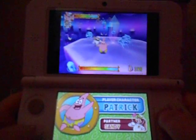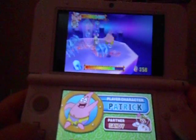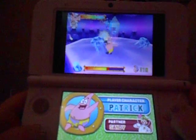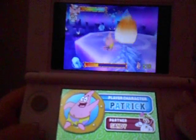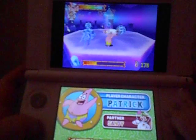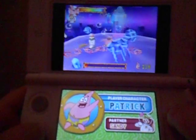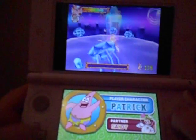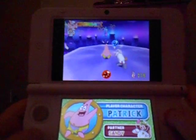The blue gem is hidden in a crystal, so we need to destroy the crystal. But every time we attack, it will activate some stalagmites, and you also can't get rid of those jellyfish. I think it's best to have Sandy with you because you can use her special move — it'll bring down a lot of the crystal's health. We need to have enough melody shells for combinations. Found the blue jewel!